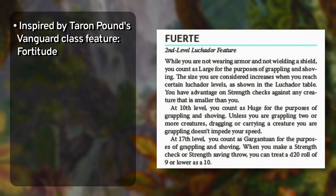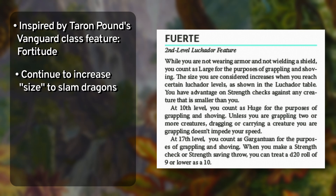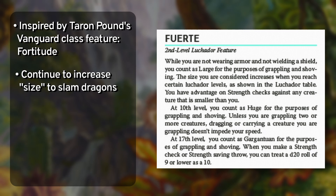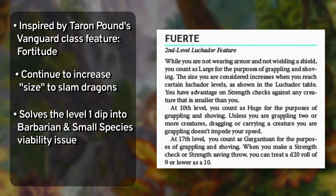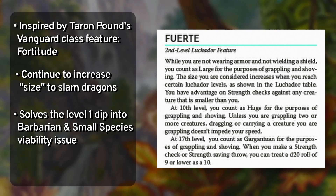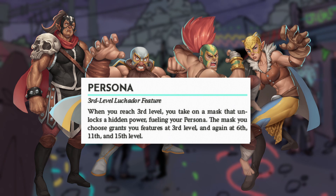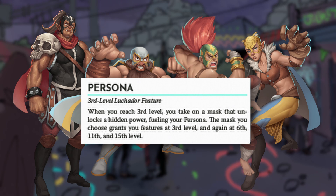Fuerte is a grappling and shoving empowerment feature inspired by a similar feature in Indestructor Boy's Vanguard class. You cannot wear armor or wield a shield to keep it active. You're considered Large for grappling and shoving purposes and have advantage on Strength checks against smaller creatures. At 10th level you're considered Huge, and movement isn't hindered while grappling a single creature. At 17th level you're Gargantuan and treat any d20 roll of 9 or lower as a 10 for Strength checks or saving throws. This addresses two design issues: preventing a single Barbarian dip from outperforming the class, and ensuring small-sized characters like goblins, halflings, and gnomes can still body slam with the best of them. Personas are the subclasses, starting at 3rd level with features at 6th, 11th, and 15th level.